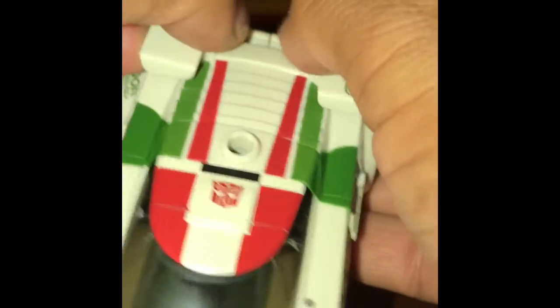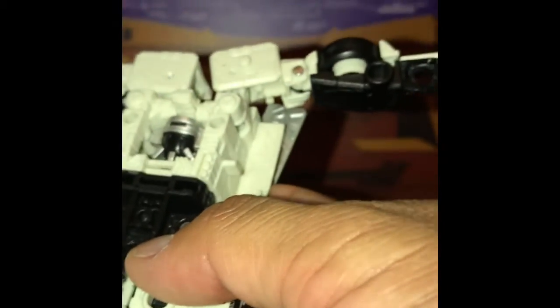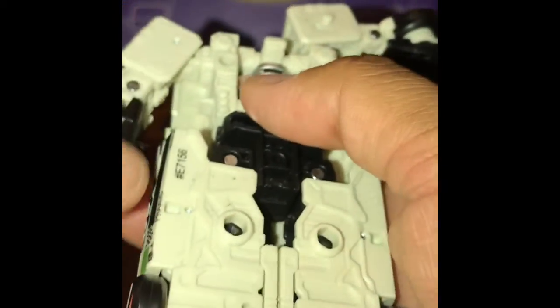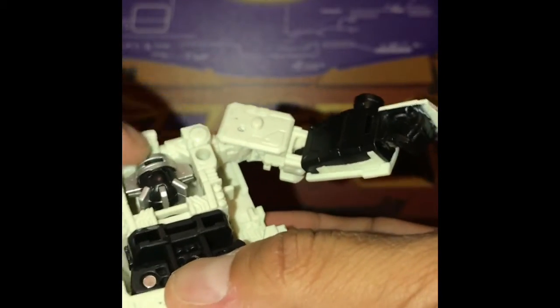Going ahead and turning the spoiler up a bit, pulling the arms off from the sides — and this area is really tight. Lifting this up just a bit, then pulling the arms down to the side, twisting them out like so and turning the fist in. I'm having a little bit of a problem here, so I'm going to put some nail polish on to tighten this up.